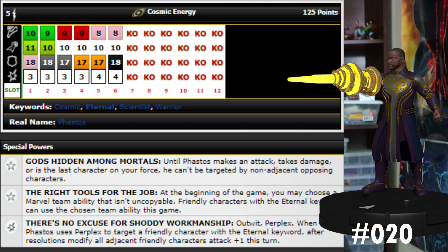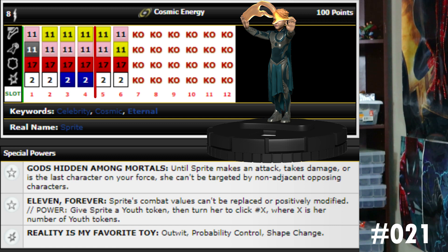He also has a special damage power for his whole dial giving him outwit and perplex, and when Fastos uses perplex to target a friendly character with the Eternal keyword, after resolutions modify all adjacent friendly characters' attack by plus one this turn. He could literally target himself with perplex and all adjacent characters get plus one attack as well. I actually think I prefer the common version though — handing out objects and boosting damage, potentially handing out close or range combat expert, is a lot of awesome stuff, and he's much fewer points.